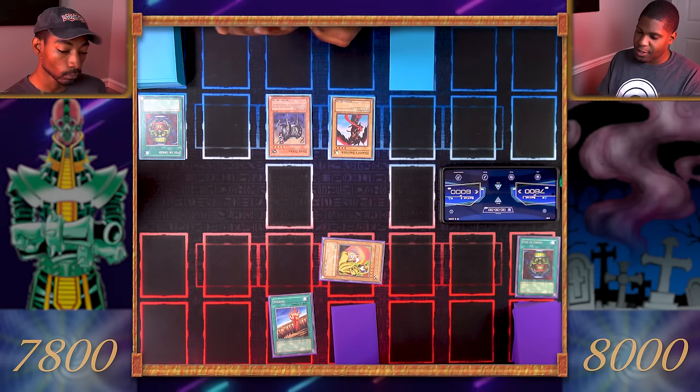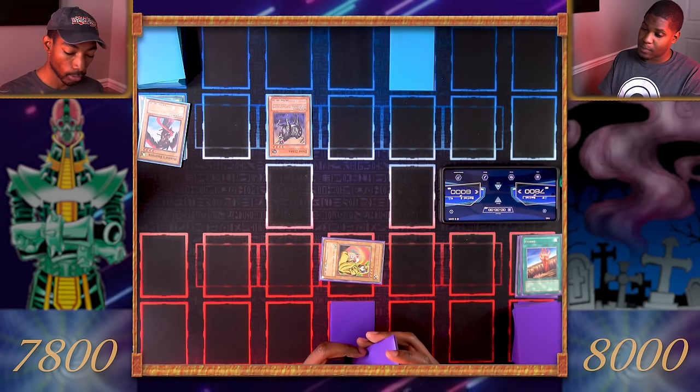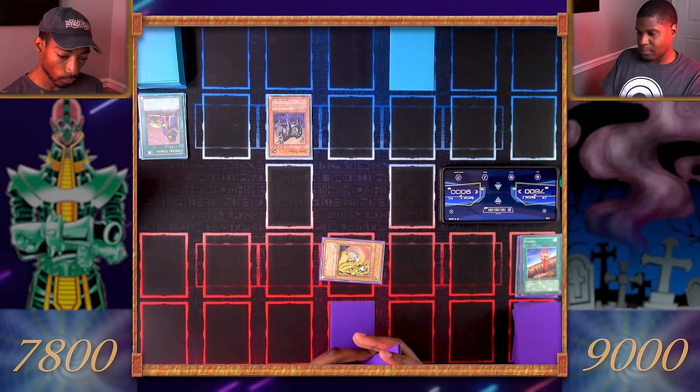Draw for turn. I'll activate Fissure — I'll destroy your Harpy's Brother — I mean Sky Scout. That Harpy's Brother is destroyed. I'll end my turn. Draw a card — I'll activate my Upstart Goblin. Even though I'll give you a thousand life points, it's a small price to pay to draw one more card from my deck.